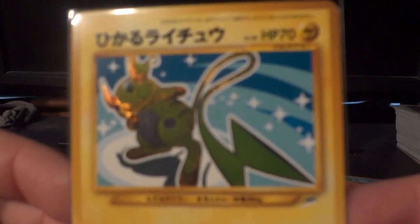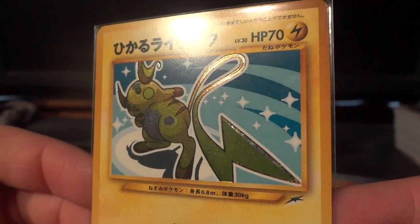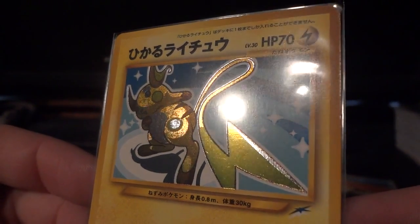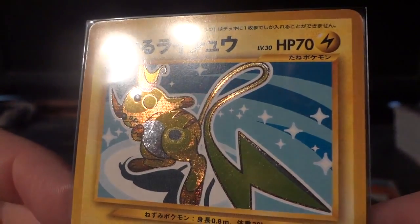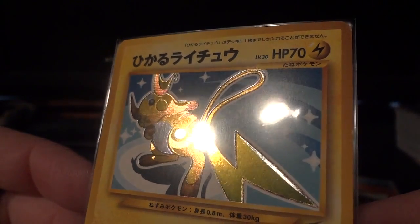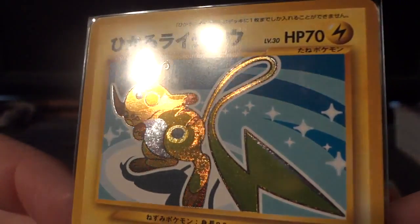Next on the list is the Shining Raichu — definitely an underrated Shining. Looks really awesome. I love the way the color pops off of it too. I think that part is really cool. Definitely a great look for Raichu.